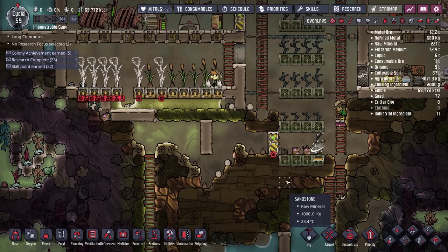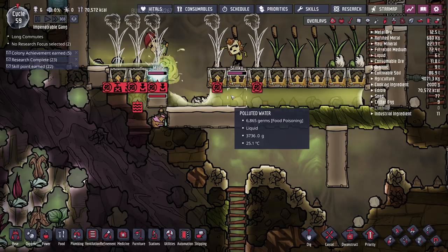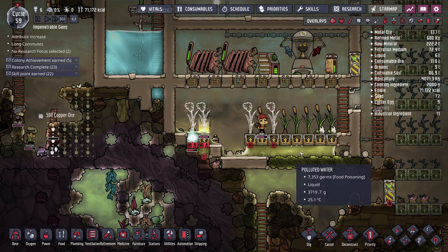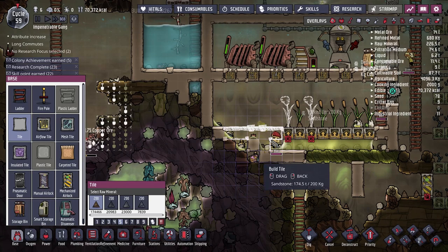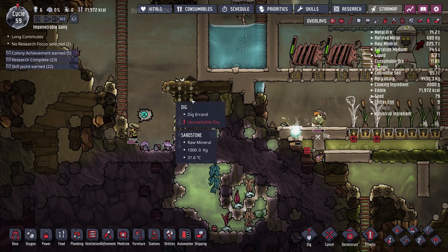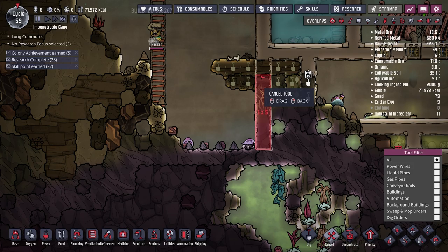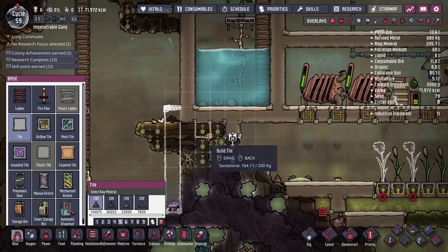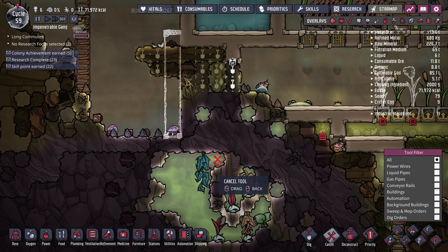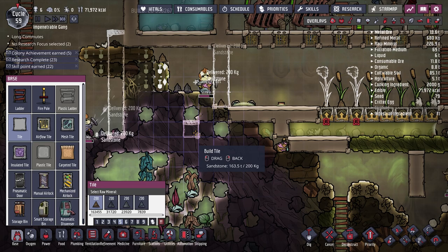We can also dig out this area over here when our duplicants get a free minute, but you can see all the polluted water has fallen out — that's not ideal. There might be too much to mop, so for now we might just build over it and deal with it when we build a room beneath. We've got to be careful not to break pockets of chlorine until we get an actual room built. I think I'll build this wall one wider for now — once the gas is in there, we can come in and build the other wall. I want to be really cautious building this room so none of the chlorine gets out.